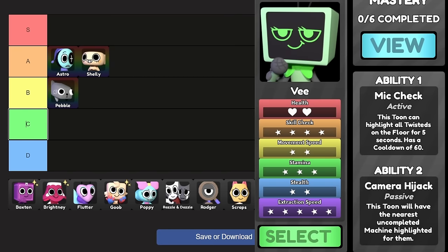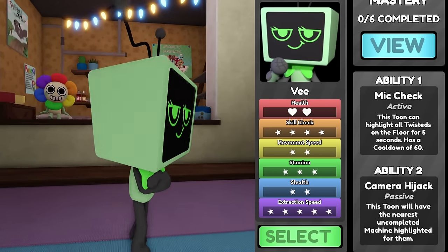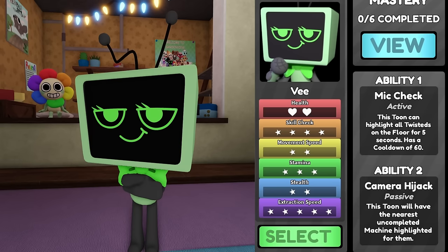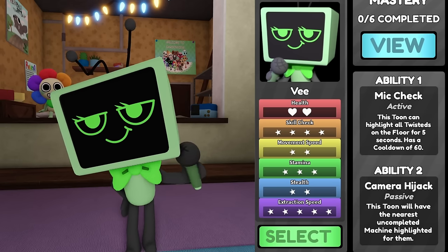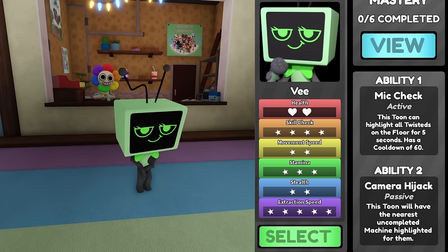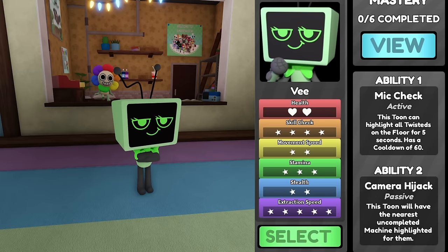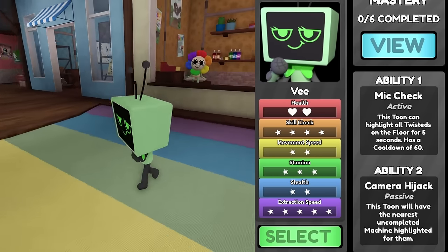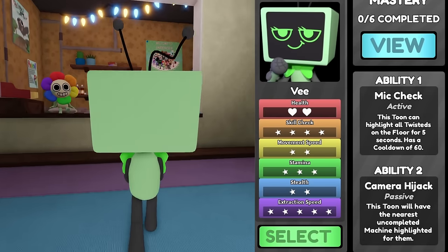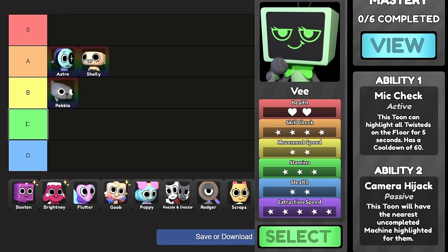Last but not least among the mains — V. This was my main for a very long time. I personally really love V, especially if you know how to play them and work around their two-star movement speed and two-star stealth, which can be a big deal breaker. But once you get used to it, it's not bad. V's most impactful feature is their abilities — they can highlight all twisties on the floor for five seconds with a 60-second cooldown, and V scans even during a blackout, which is great. Seeing highlighted machines behind walls helps find the very last machine.